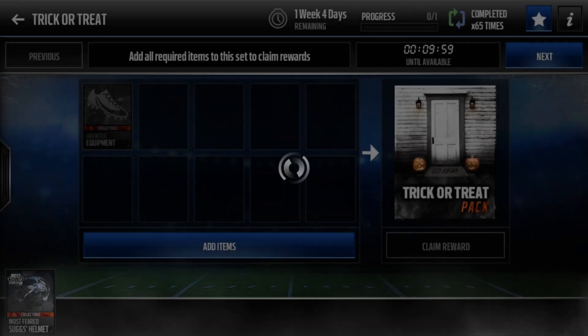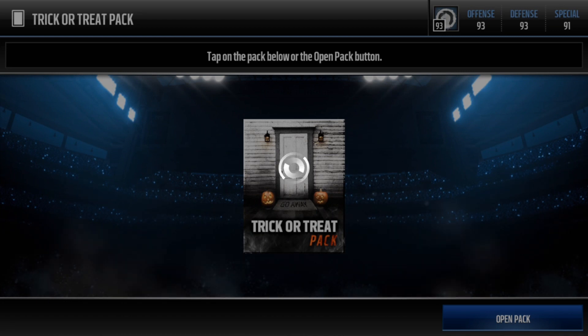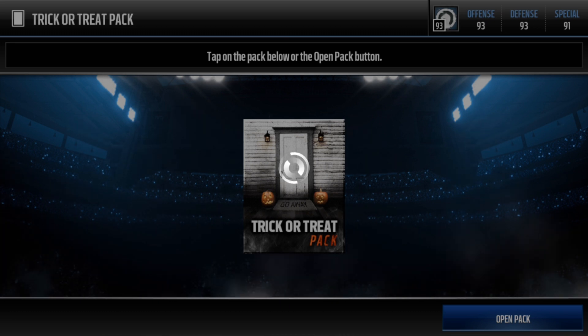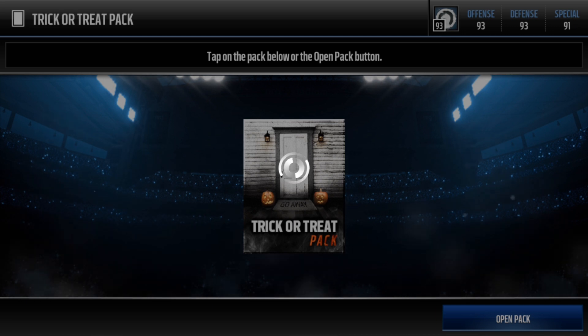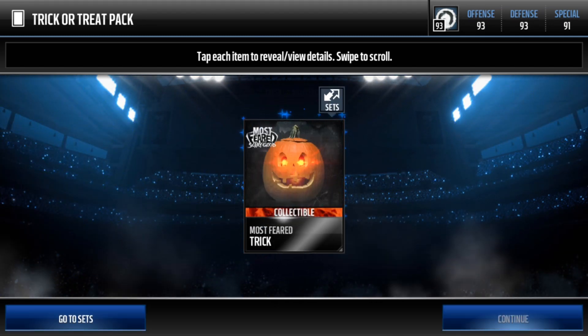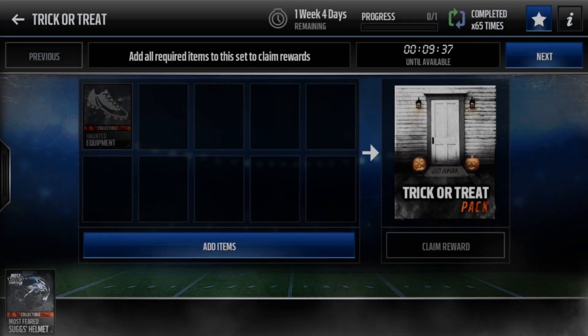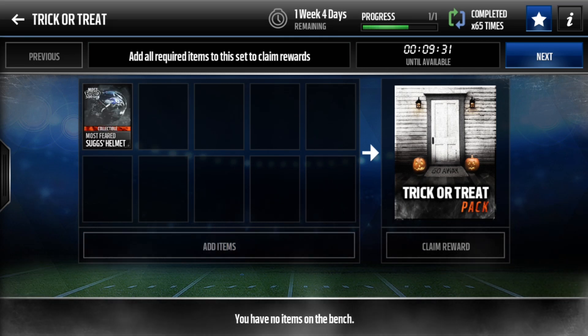As you guys can see right here, I'm claiming the trick or treat reward pack and just opening it. I don't know what I'm gonna get. This is annoying — I'm seriously just gonna get a network timeout here. Okay, finally, there we go, and I'm opening the pack, so I get a trick. As you guys can see, there's a timer that says 9 minutes 35 seconds until available.